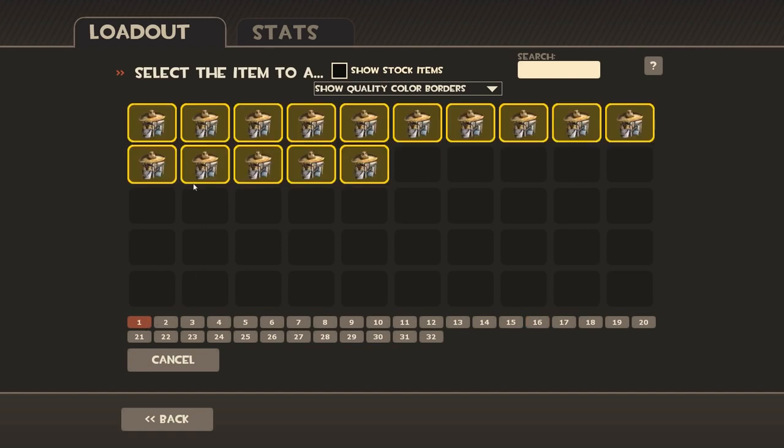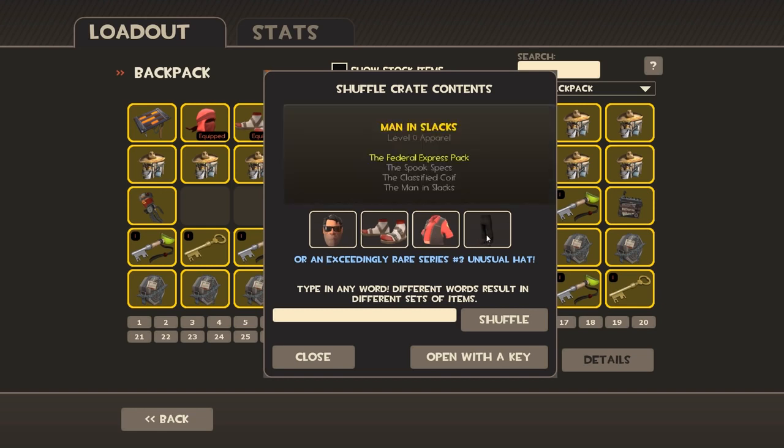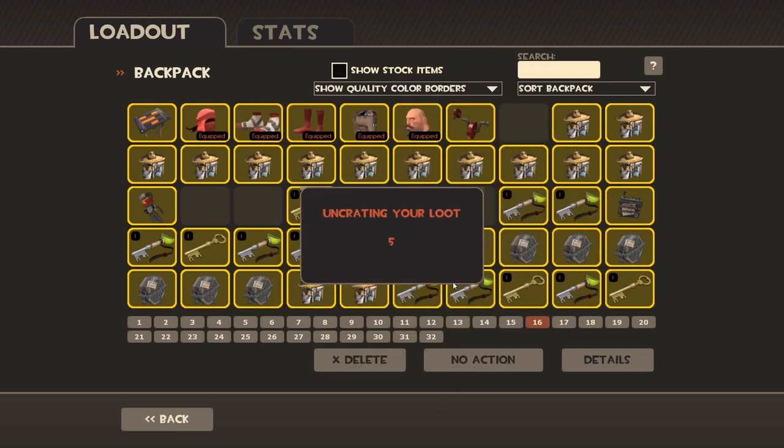Let's go to 16 and back to page one. I wonder if you have to have a hat in the set to get an unusual — probably not, that doesn't make sense. We need the Federal Express pack — I've never seen that one before. I'm going to put in my favourite Pokémon: Alakazam! That's my favourite Pokémon. All them spoons — he's so ready for dessert. I'm going to take a risk and open that one; I trust Alakazam that I will not get the Pyro hat again.